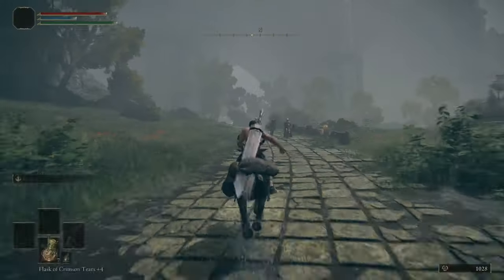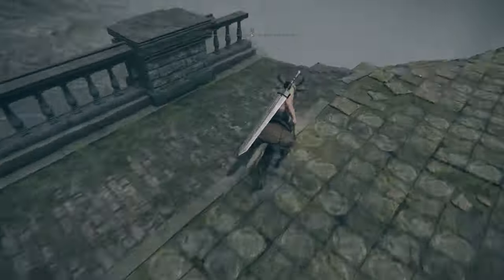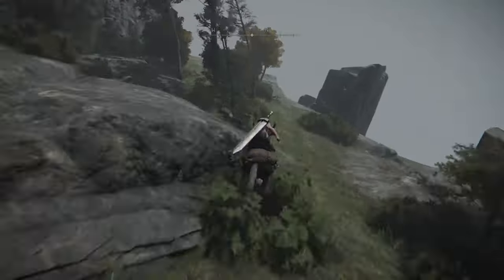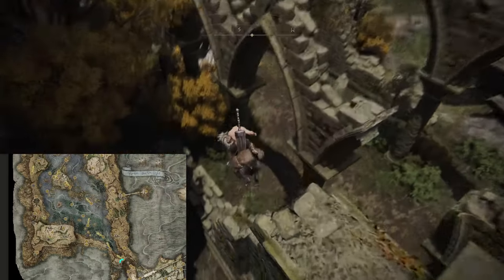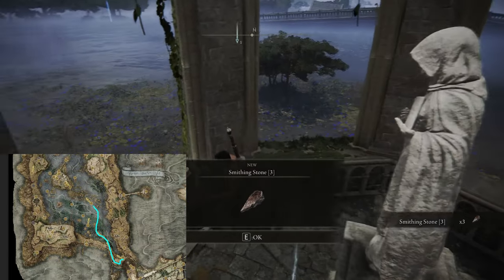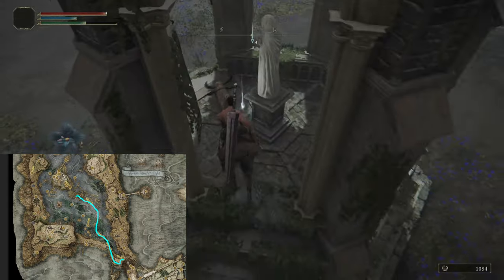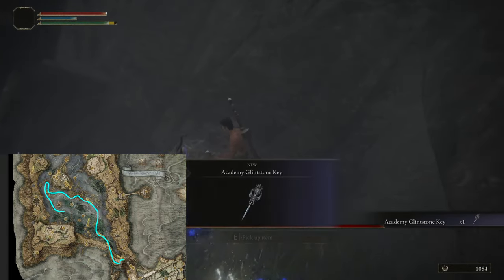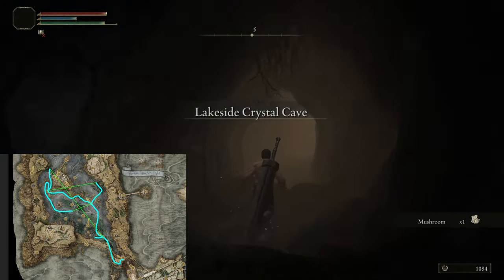TP back to Stonehold Shack and follow this way to Liurnia of the Lakes. Before we enter the lake itself, grab another Sacred Tear in the Church of Irith. First, you wanna grab these 3 Smithing Stones 3 and then grab this Golden Seed. Close by is another stack of Smithing Stones 2. We activate this Grace and steal the key to the Academy behind Smarag. Now follow this route to get the missing 9 Smithing Stones 3 and we then want to get the Smithing Stones 4.